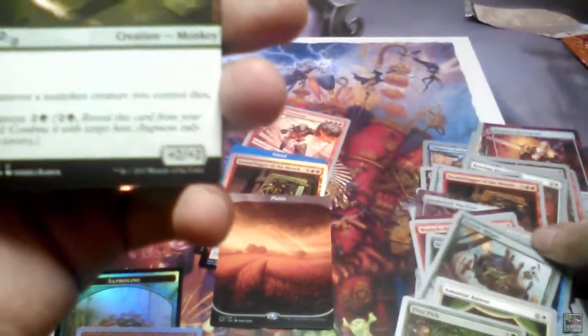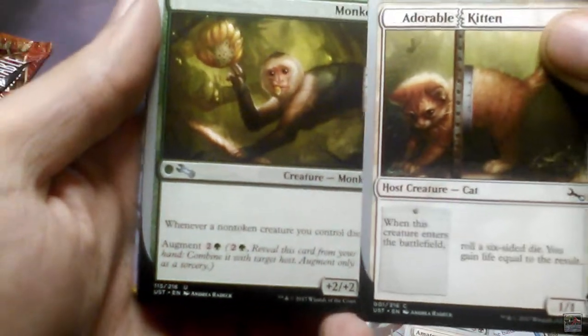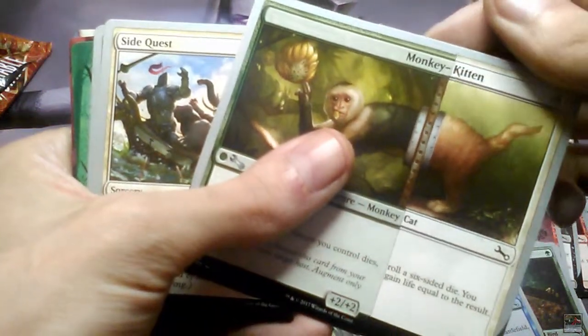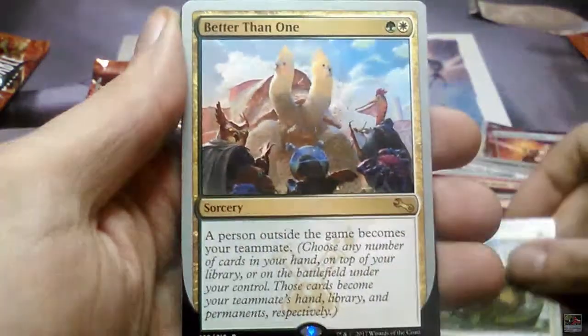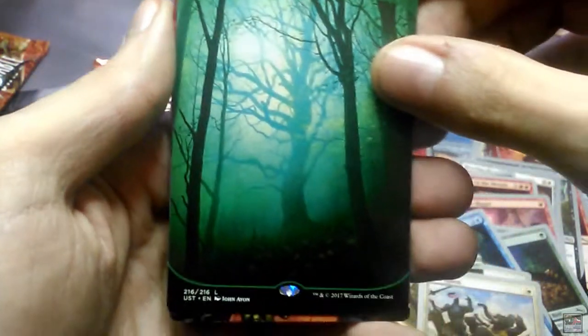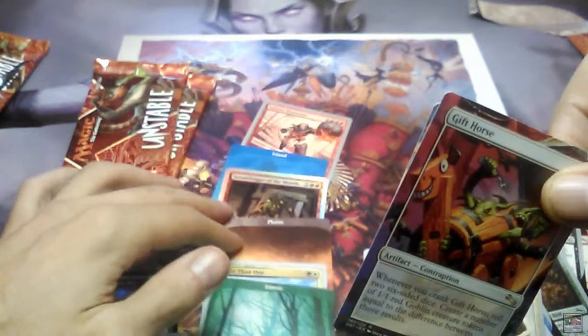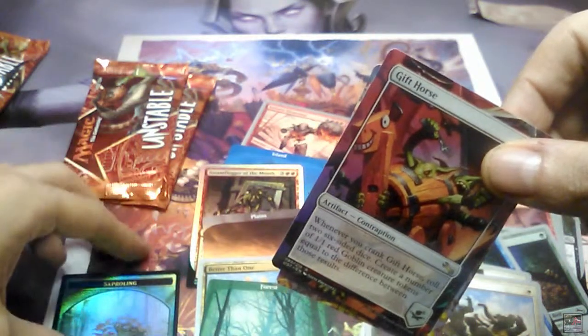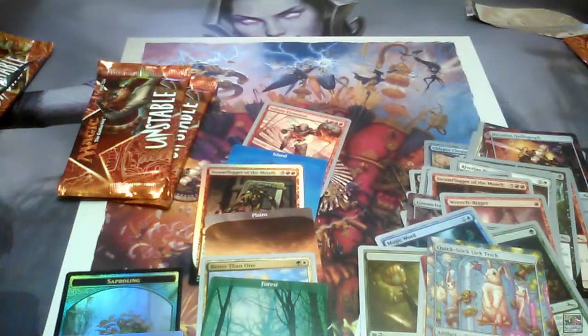Monkey Kitten — yeah, that'll do it. Side Quest, better than one. A very nice forest. Now I'm missing a swamp and a mountain. Gift Horse and Quick Stick Lick Trick. Moving on.